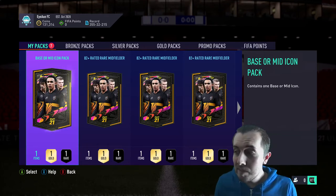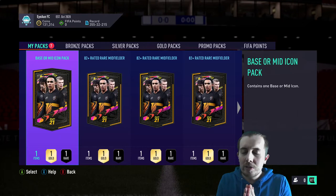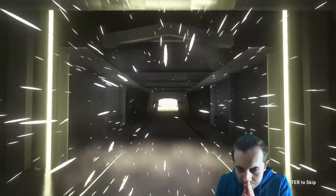Come on, please EA Sports — if there is a god, please give me Ronaldinho. Please — I'm asking, please. Let's go, come on! We see the Brazilian flag — it's hype! Good flag, good flag — let's see a good flag.